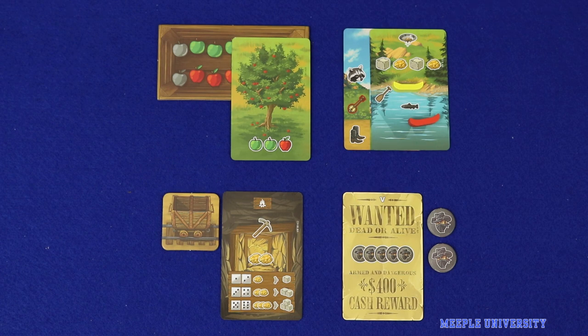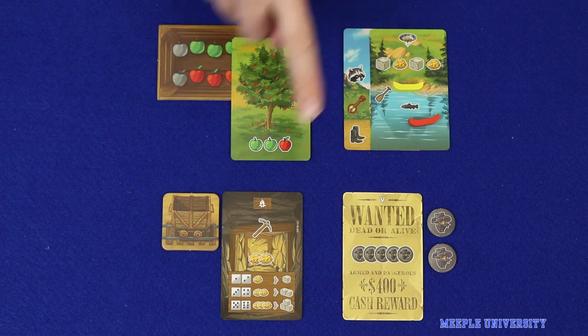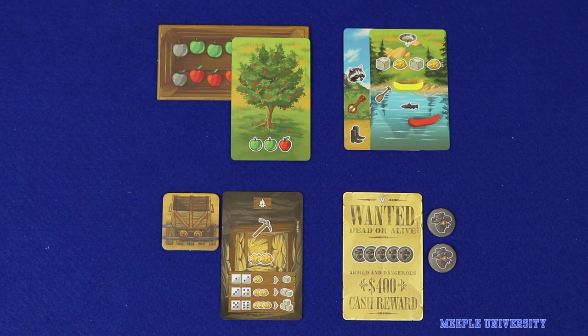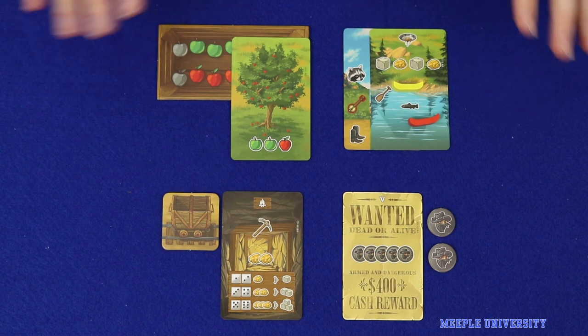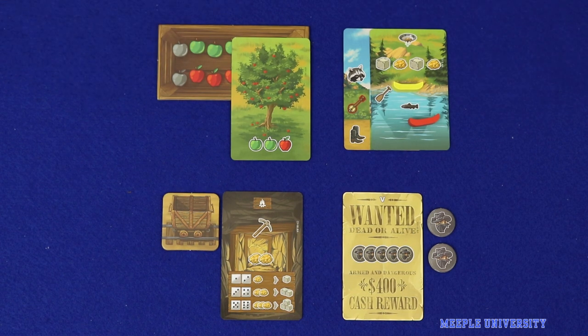The action selection system is utilized across four completely separate modules: Apple Hill, Boats and Banjos, Gold Rush, and Outlaws and Outposts. Most of the rules are the same between each of the modules, but each of these adds a new way of scoring points and a new area of focus. We'll be taking you through all of these modules in this video after we've taken you through the basic rules of the game. If you want to skip ahead to a certain module, you can refer to the index in the description below.